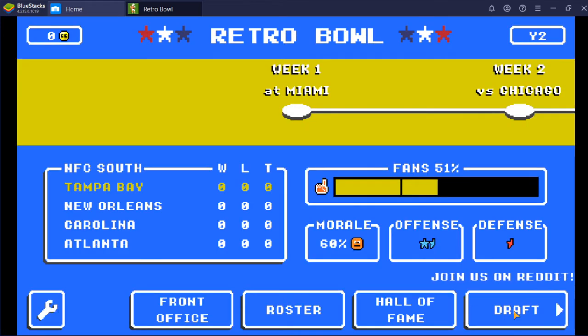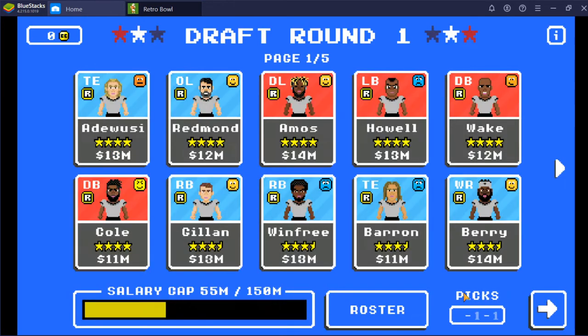So in the draft, the way it works is you get to pick three players: a first round pick, a second round pick, and a third round pick. And as you can imagine, the player quality decreases as you go. This is a huge decision, because these are really amazing players — you can see they're all like really high star quality players. If you pick in a way that doesn't mesh with your play style, you're going to be living with that decision for a long time because seasons are long, and it'll be a long time before you get to add such good players to your team.